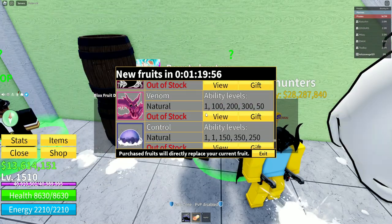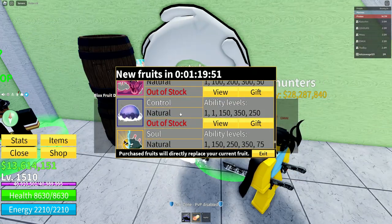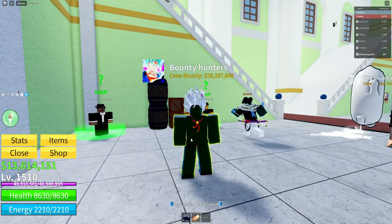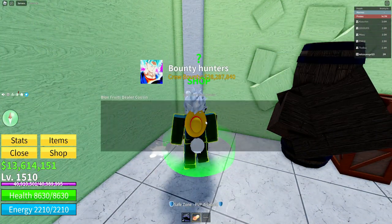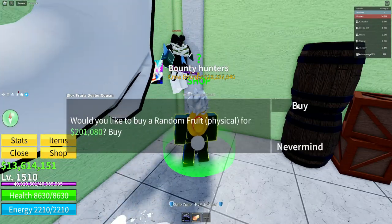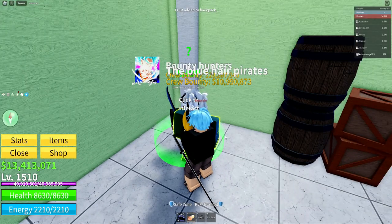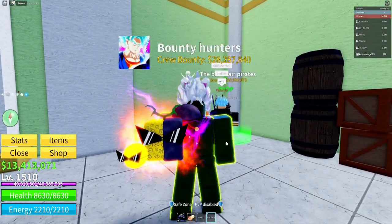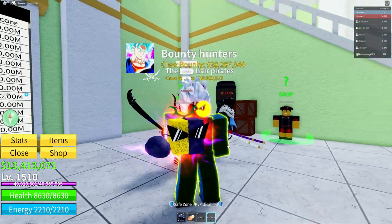I remember doing this for Soul, and I did it with Dragon and actually managed to get it. I low-key want Control so I'm just gonna click on it. Let's just spend real quick and see if I can get Dough. So we just got a Soul fruit — that's cool. We got a Soul fruit from that.